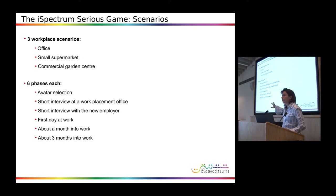Each of those is divided in six phases. At the very beginning, you have an avatar selection, so you might decide how you look when you play the game. You have a short interview to get introduced into the job — it's a placement — just to start from the very beginning, not to jump straight into the work, but to go through the normal phases that one faces when coming to a real job.